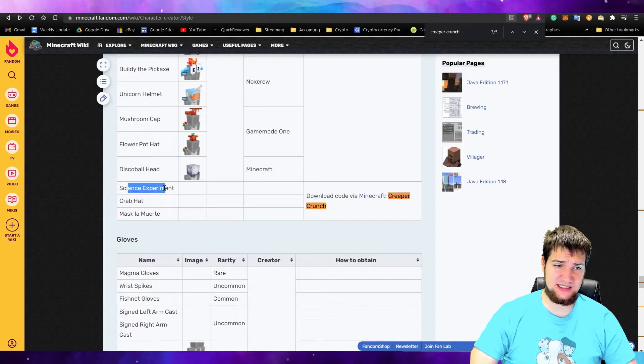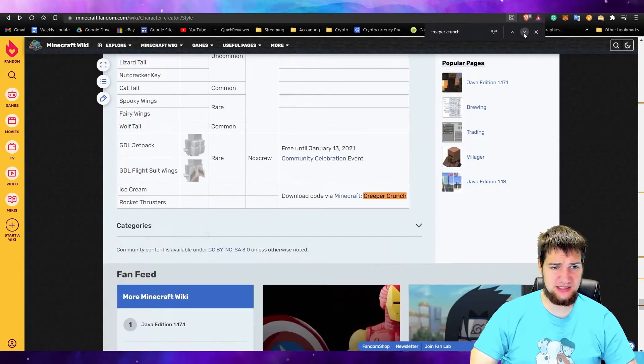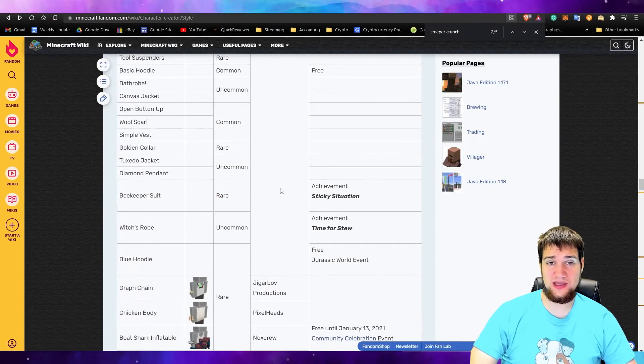They don't have pictures of them, but you can get: Science Experiment, Crab Aid, A Mask, La Moon Day, Fruit Punch Shirt, three other hats, Rocket Thrusters as a cape and back item, and a Block Party T-shirt.